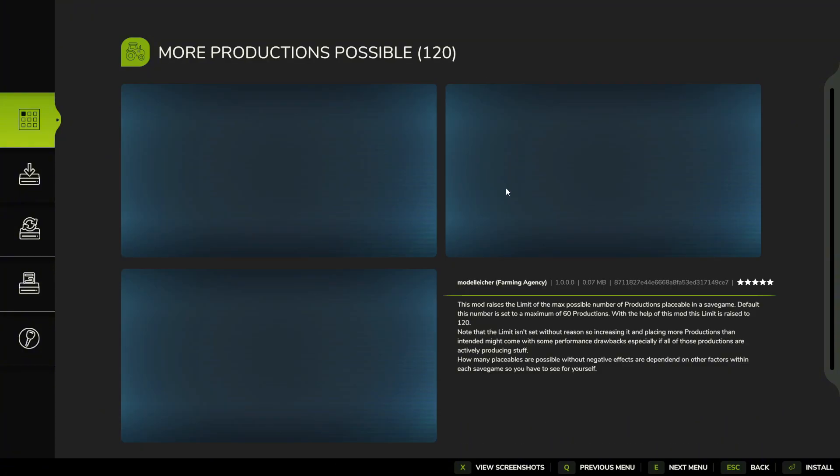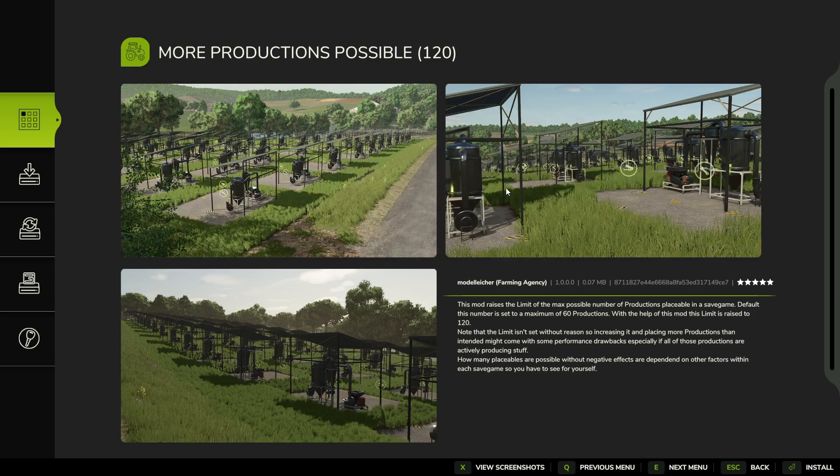Next we are looking at the 120 Productions mod — again a PC-only mod. I used this a little bit in FS22. This mod raises the limit of the maximum number of production placeables in a save game. The default number is set to a maximum of 60 productions, and this mod raises that limit to 120. So with this installed, you can go from 60 productions up to 120.